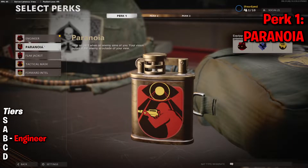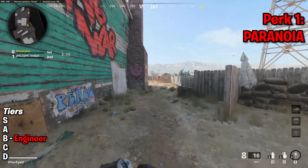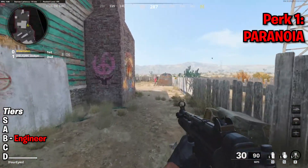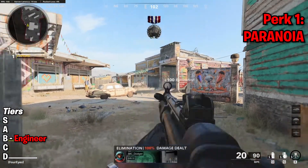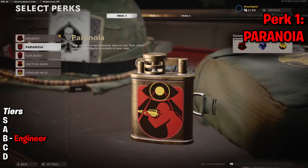Next up, we've got Paranoia, which allows you to hear an alert when an enemy aims at you, and your vision pulses if the enemy is outside of your view. This is really not very good. In my testing, this was really inaccurate because the vision pulses only appear on the top, the bottom, the left or the right of your screen. It's not actually that accurate to show you where someone really is. I even had someone standing to my right and it seemed to show that they were behind me, so I tried to spin on them and I couldn't really get it to work. It's really distracting — hearing the alert just clouds your brain up and you can't really focus on the game.